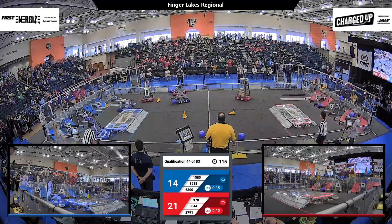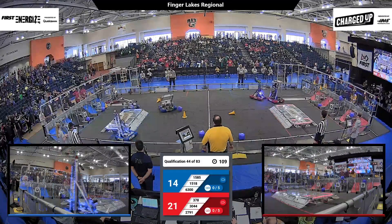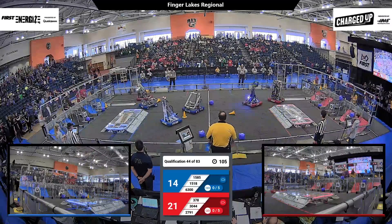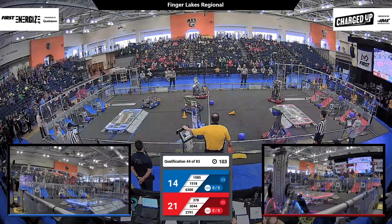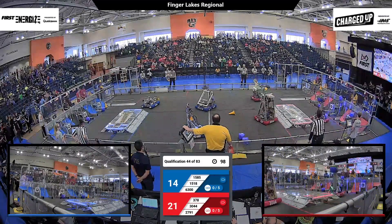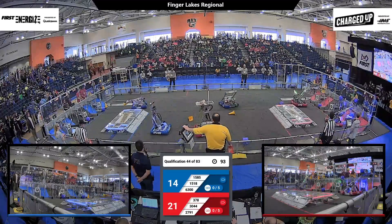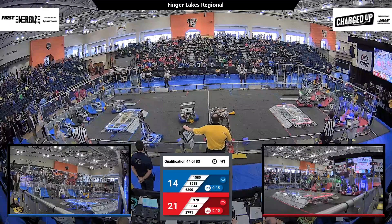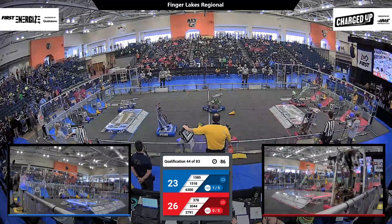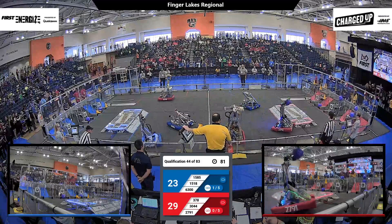378 for the Red Alliance now grabbing a cone from their human player station. Unfortunately dropping that onto the floor. They head back towards their portal and grab another one from the human player. Grabbing onto this one, heading into neutral space towards their community. They retain control of their game piece and are now looking up high in the outer grid, where already another cone lies. They go mid here for the Red Alliance — good for three points.